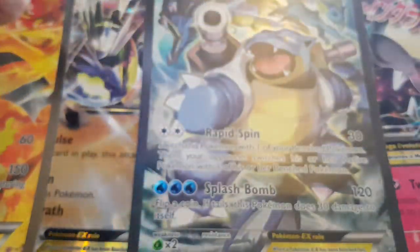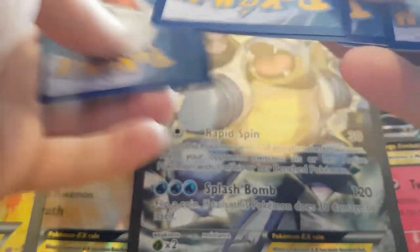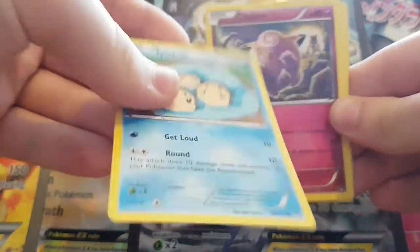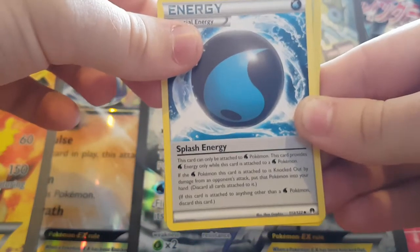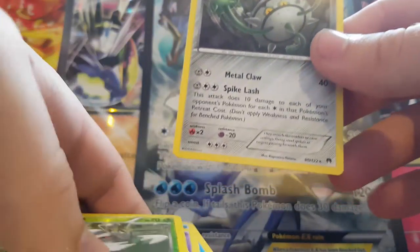Second pack: Shellder, Drowzee, Spritzee, Tympole, Clefairy, Nuzleaf, Pokémon Catcher, Splash Energy, a Reverse Holo Durant, and a Ferrothorn. Still not the best there.